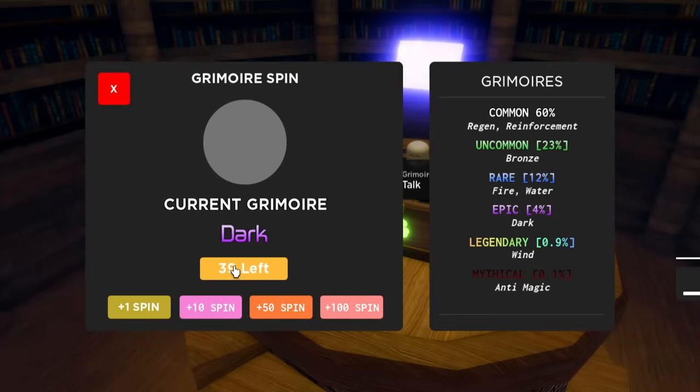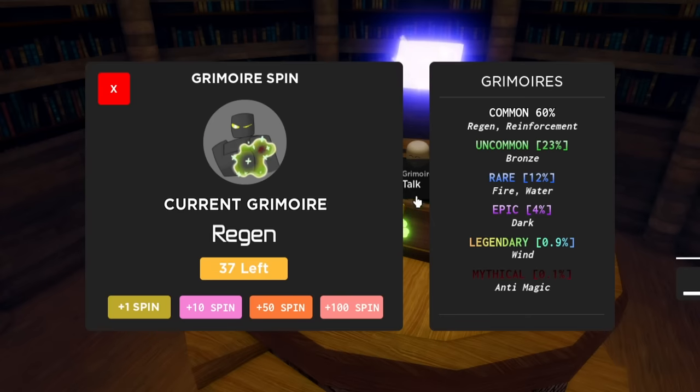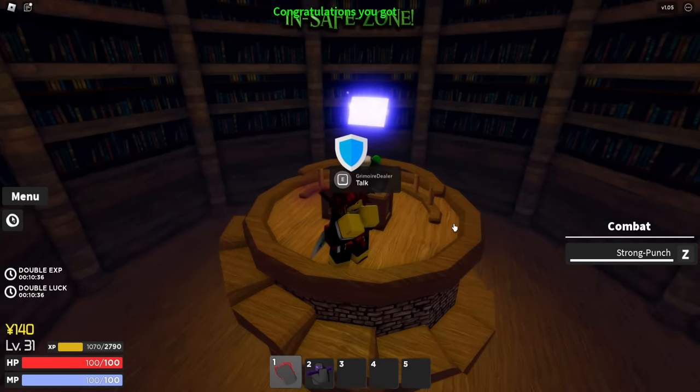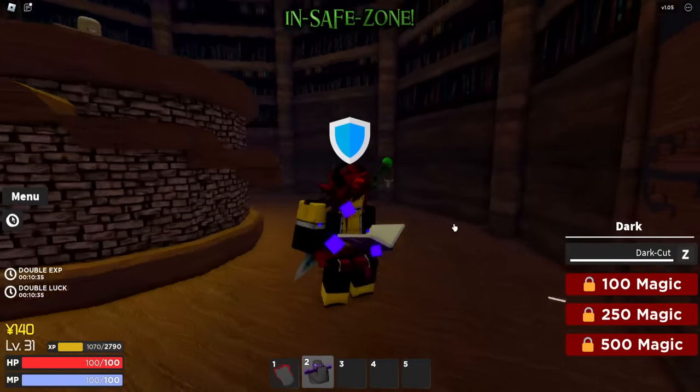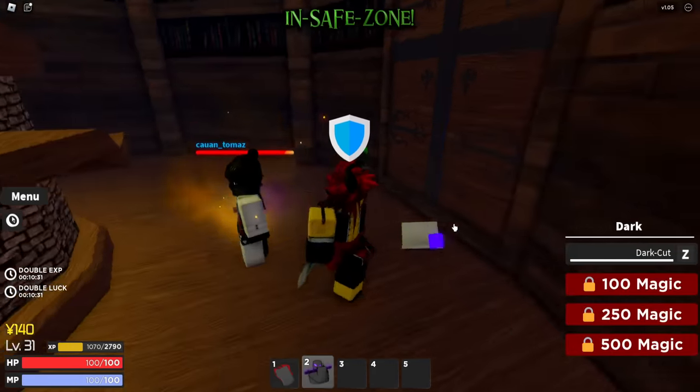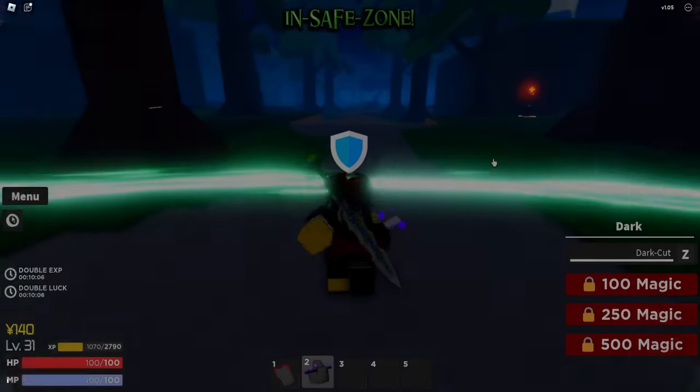Let's see what we get — I got fire, rare. I want something better, so let's spin again. Got regen, nothing great... then we got dark, which is actually really dope. It even comes with a sword, which is nice. Let me test the skill outside.